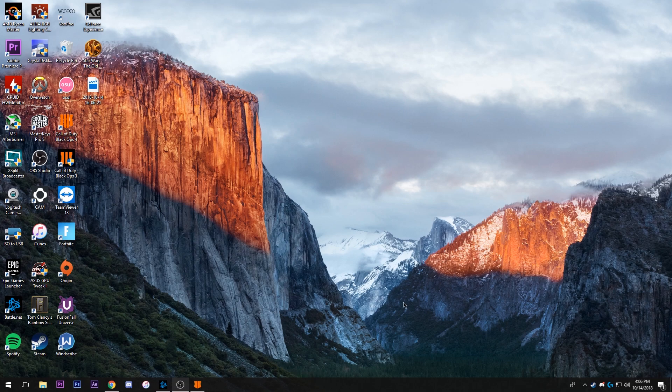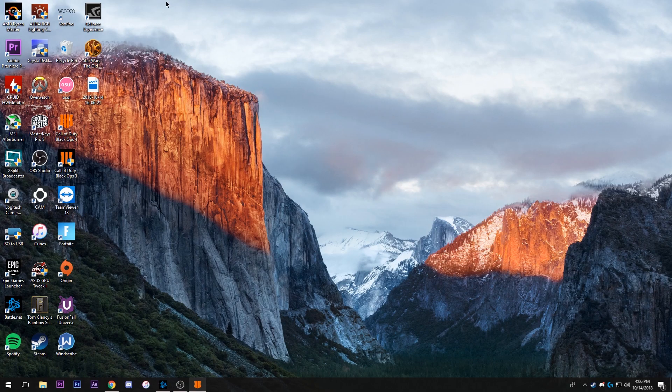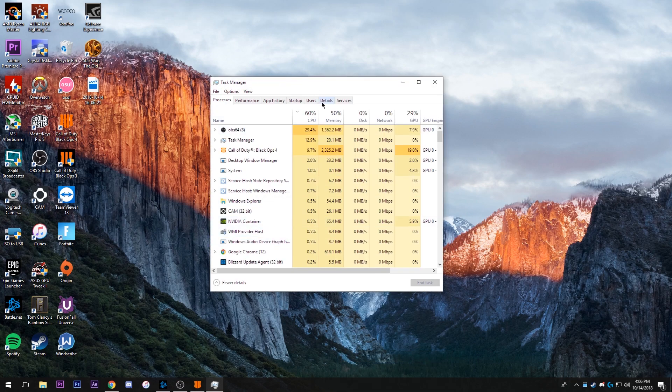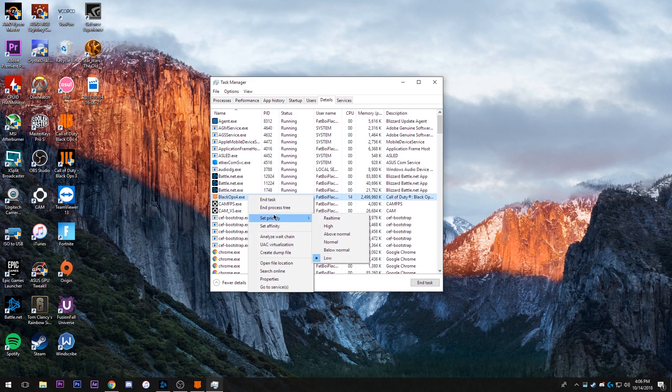First you want to get the game open, then tab out and go to Task Manager. Go to the Details tab — mine's up here — and look for the Black Ops 4.exe. Once you find it, right-click it, and this is where the problem is.